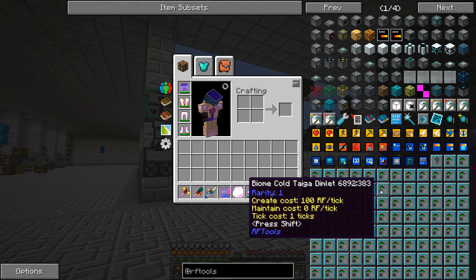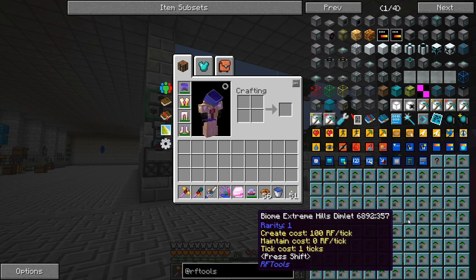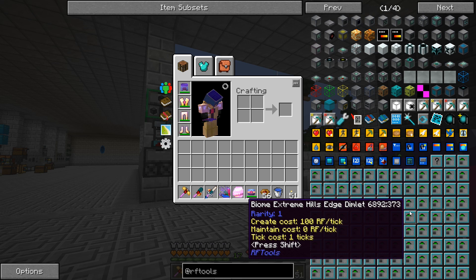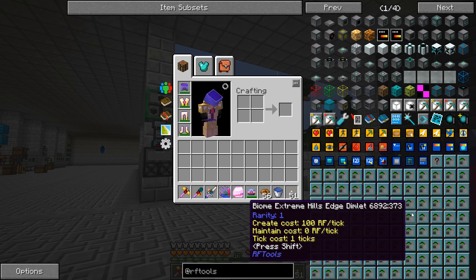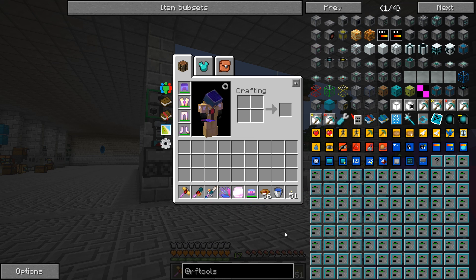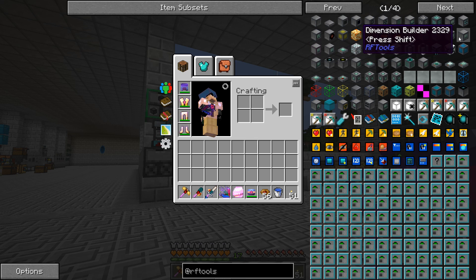What we're left with is RF Tools. It's similar to Mystcraft — you can specify things like a cold taiga biome, a lava or oil ocean, all sorts of options. The key difference is that with Mystcraft you make a dimension and it's free to maintain, but with RF Tools you have to pay RF to create the world and pay RF to maintain it. If you stop providing power and go to that world, you die — so having a lot of power is key.